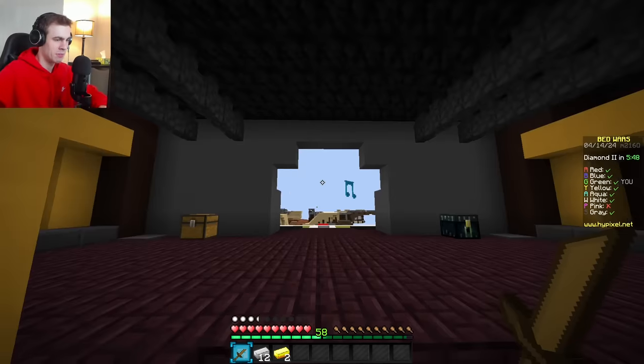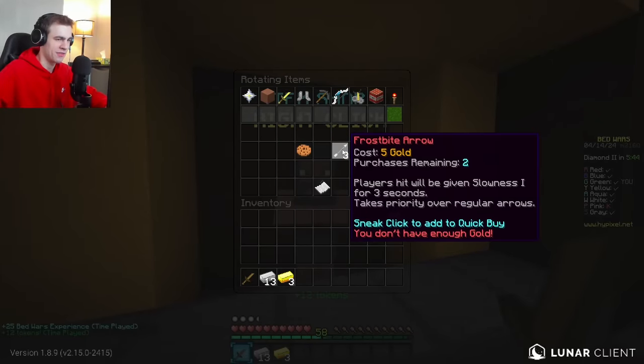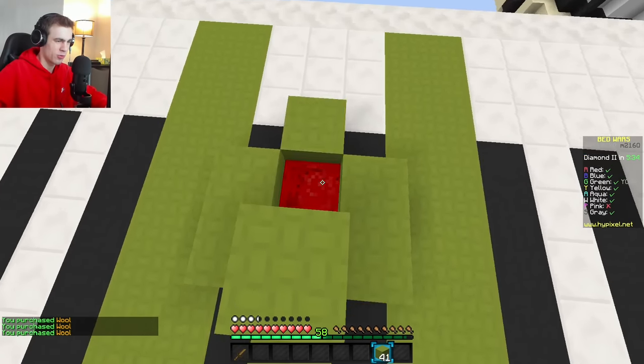What's up everybody, welcome back to Bed Wars. Today we're going to be taking a look at this week's item rotation, which is going to be the Frostbite Arrow. It's a slowness arrow, and when you hit your enemy with it, you give them slowness for three seconds.